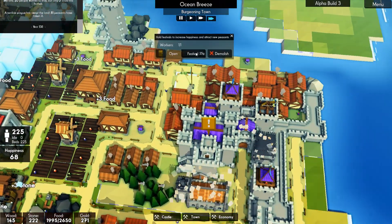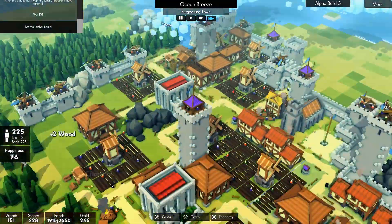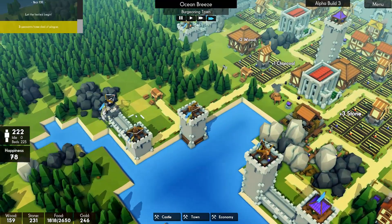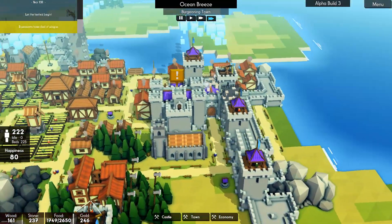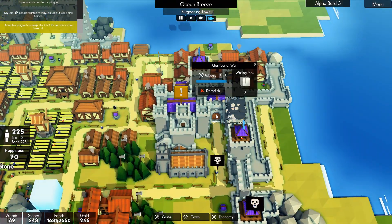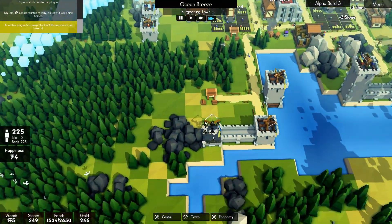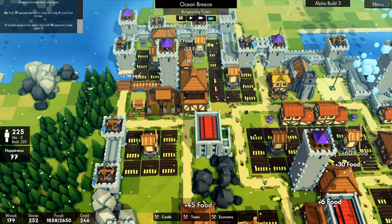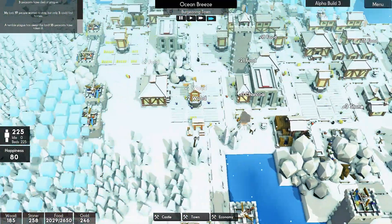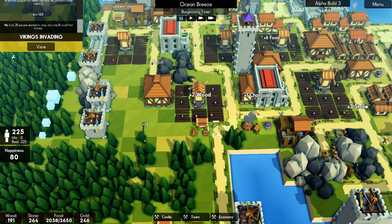Happiness is terrible - let's try and cheer them up. Have a festival, have some presents from me. The church is ready - just eight more stone for the other one. Depends what they're going for next. Oh, I can hear them chopping down trees - yes, they've decided to finally go for that, just in time for an attack.